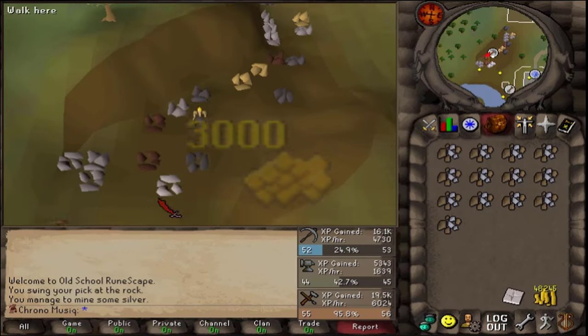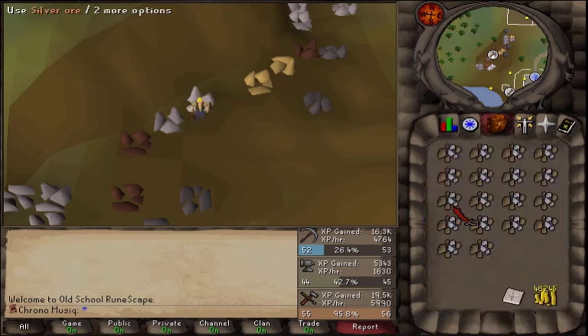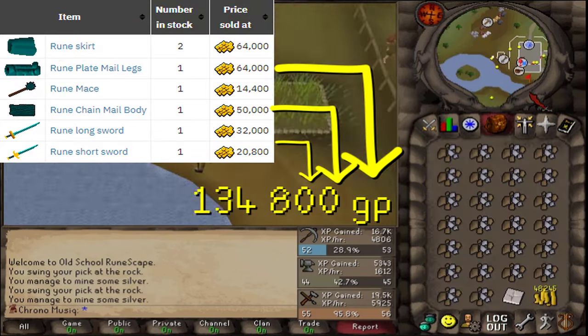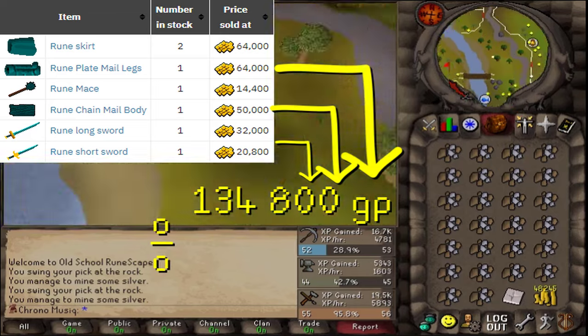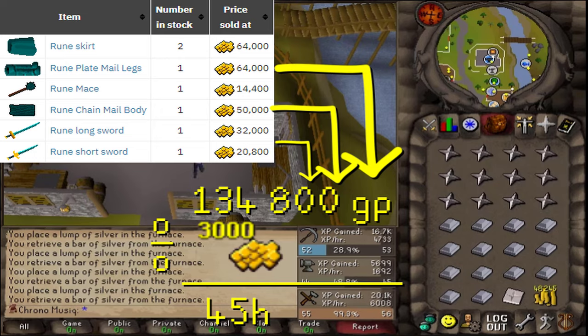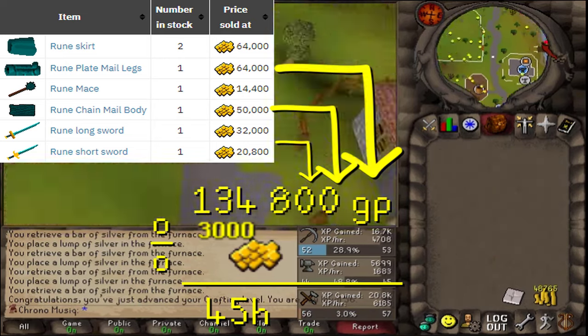Since I'm not really a fan of constantly hopping worlds, and in my premonition I saw that I need over 135,000 GP, divide that by 3,000 GP per hour — that is going to be over 45 hours. So I'm looking for something similar.